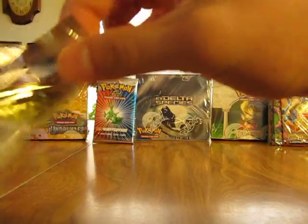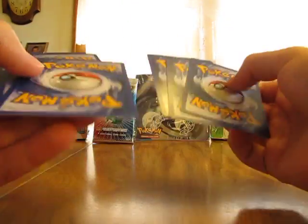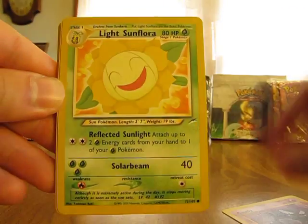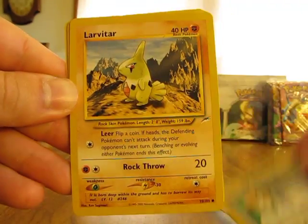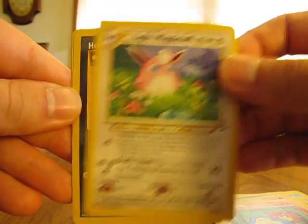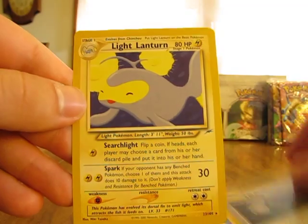We have a Psyduck, Hitmonchan, Fanpy, Mareep, Unknown S, Porygon, Dark Octillery, Unknown Q, Lucky Stadium, Light Jolteon, and Unknown G. I've gotten three Unknowns as rares so far, a couple trainer cards too. But it won't matter if I get that Shining Charizard. Next pack: Gastly, Light Sunflora, Swinub, Machop, Mail from Bill, Larvitar, Cyndaquil, Light Wigglytuff, Houndour, Energy Amplifier, and a Light Lanturn.